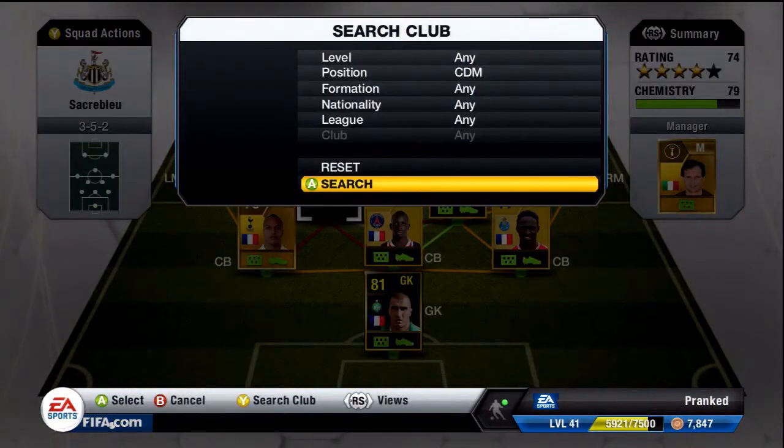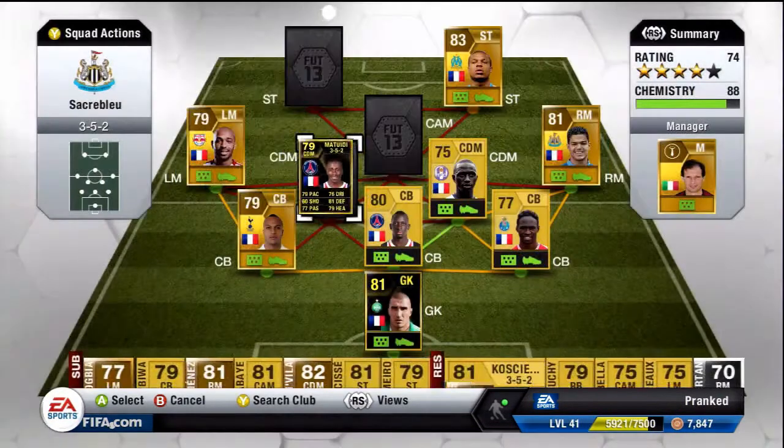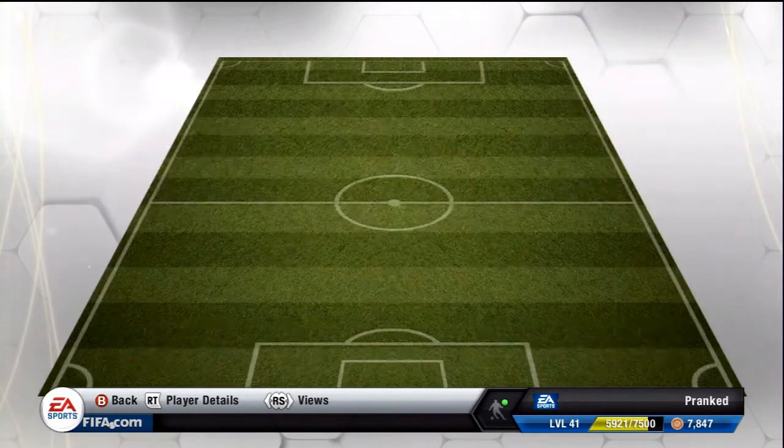Our next player is at CDM and we've got in-form Matudi who plays for PSG. He's just an overall solid CDM. He's a bit shorter than my previous CDM, which is a bit of a downside, but he's got that extra pace and all round stats are improved. So I decided to stick him in there, plus it's an in-form and it's lovely to have an in-form in your team.